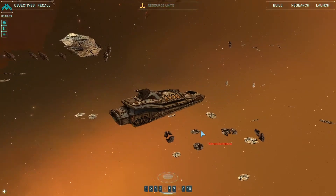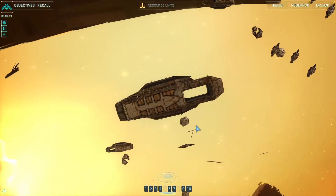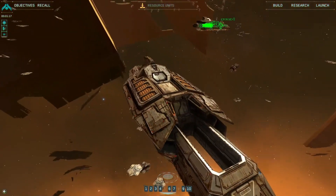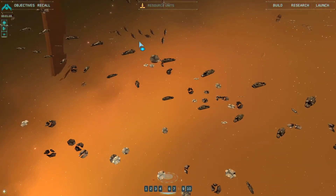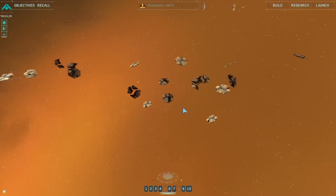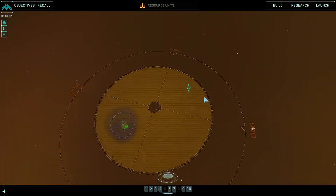It's important to note that this ship graveyard is not just any graveyard — this was actually the prototype for the Kushan Carrier. There are a bunch of other ship models in here based on unused versions of ships that made it into the final game. So this is actually the cutting room floor that we're in right now.